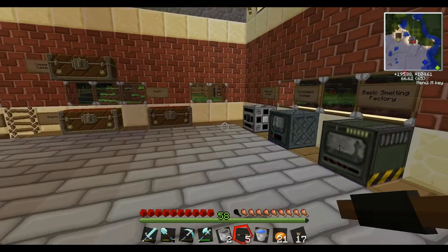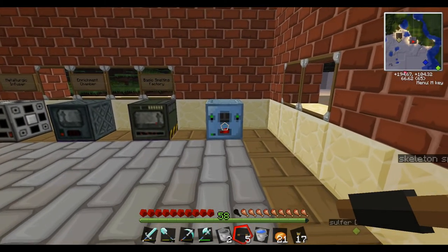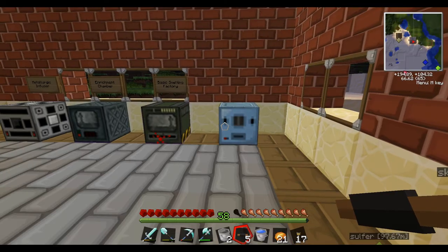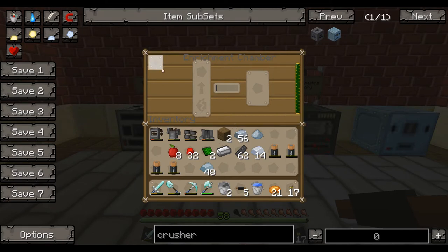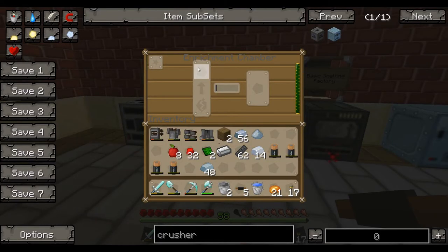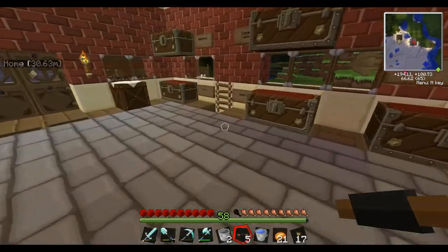Let's say you only have iron ingots — that's the only thing you have, you don't have any dust, and you need a dust. You can put that ingot into the crusher. I'll back up so we don't have a huge loud sound. It's going along, and this will make this into one iron dust. So if you're in dire need of dust, you can put your ingots in there. Do be careful, because you only get one dust back, so it is even — it's not like our enrichment chamber. When you put an ore into the enrichment chamber, you get two dust, and then you smelt that so you get two bars. So this is kind of like a last resort type thing if you need iron dust.